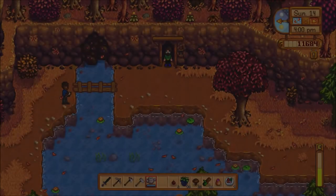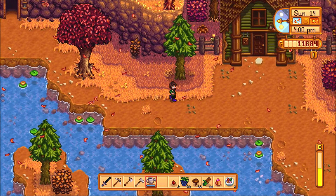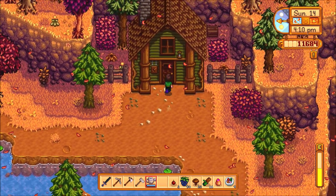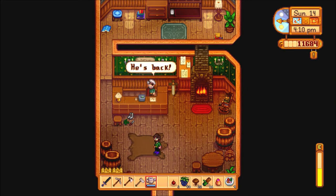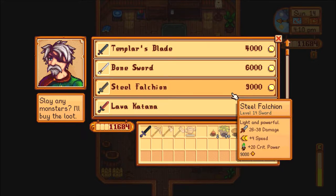So I can head out to the entrance of the mines. Oh hey Demetrius! Then go to the guild. 'He's back.' Yeah — you say that like that's weird.